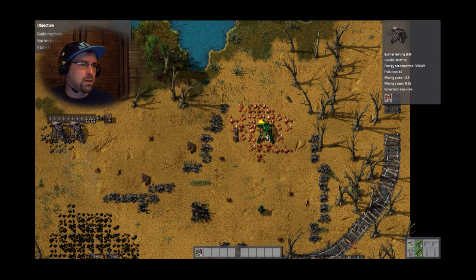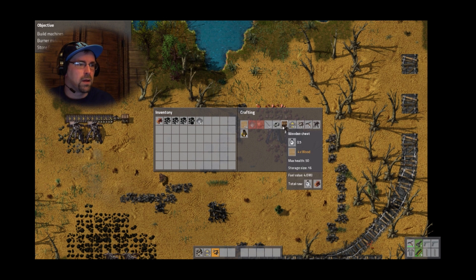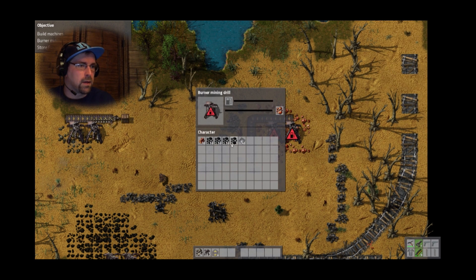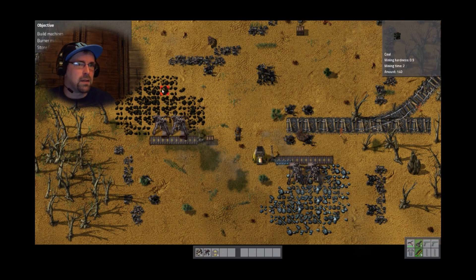Next I'm going to rotate — one, two, three, four, five, six. And I'll make an arm and another chest. Rotate. So it's coming. I'm going to grab one... Put you there, put you there. Put you in that and then put you there. So whatever this is getting, now I'm getting that too. And then we need stone furnaces.